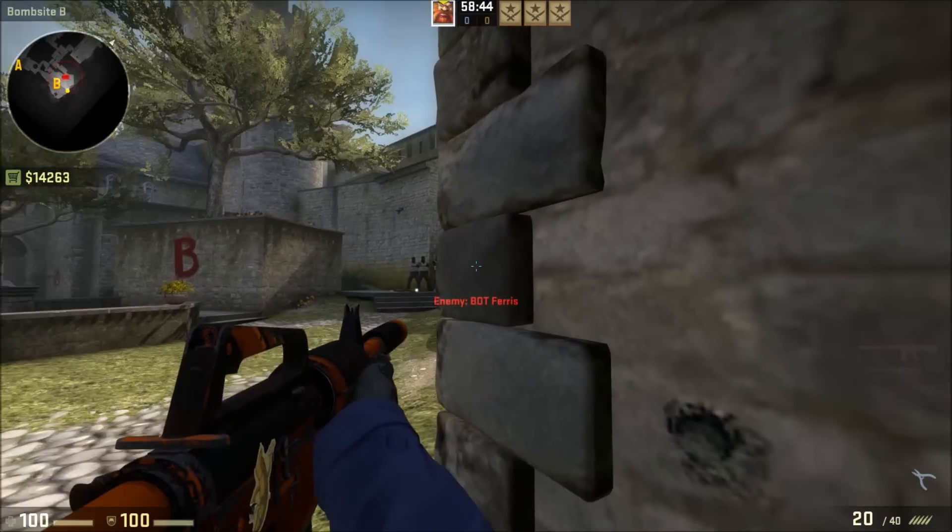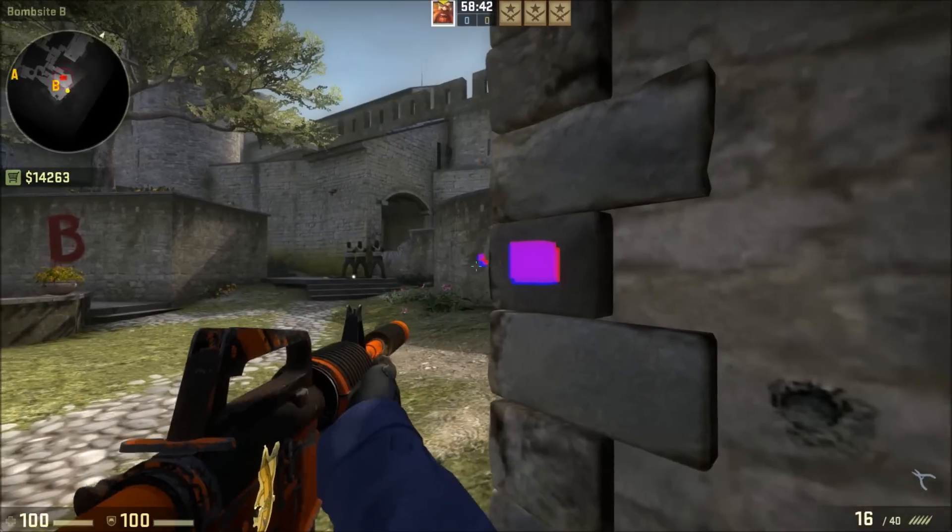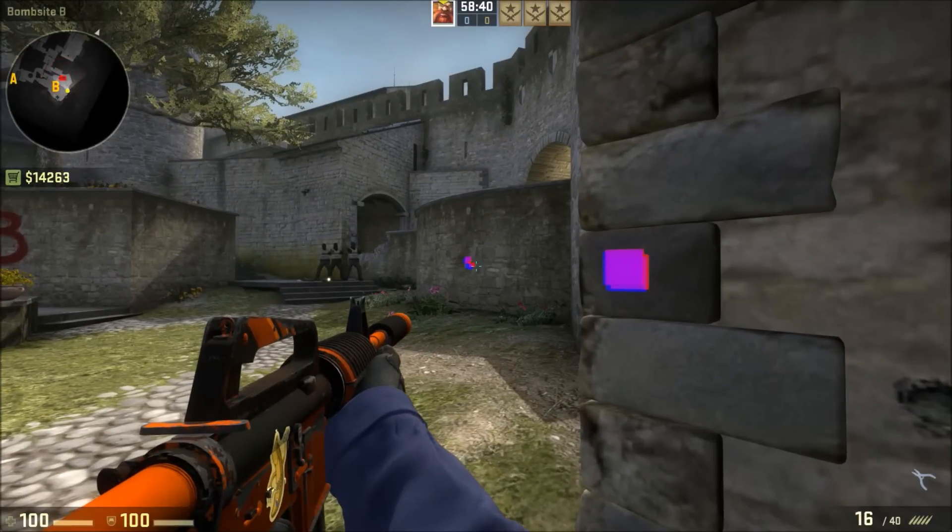It depends on how much damage you're going to output to the enemy. If I shoot here I can one-hit them, whereas if I shoot here and it goes through the wall it won't one-hit them. That's pretty important — it can determine how much damage you're outputting based on whether it's a normal shot or a wallbang shot.